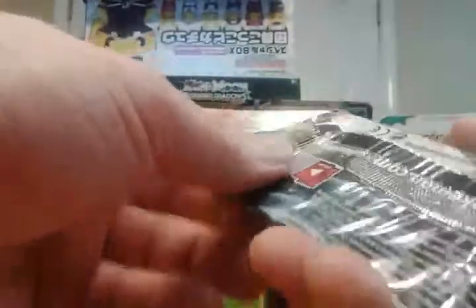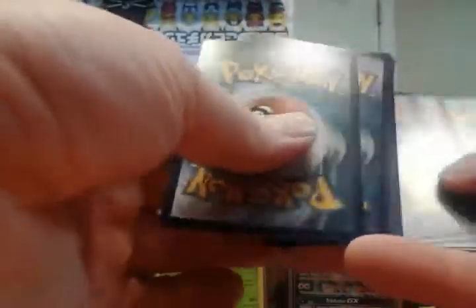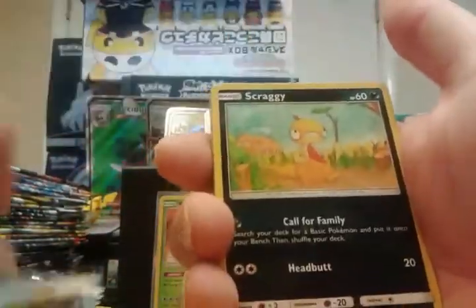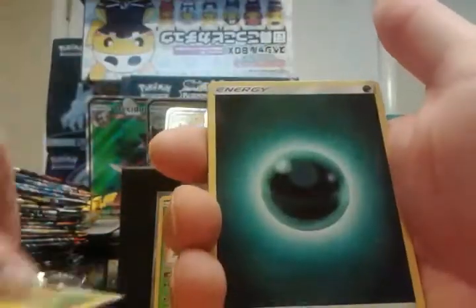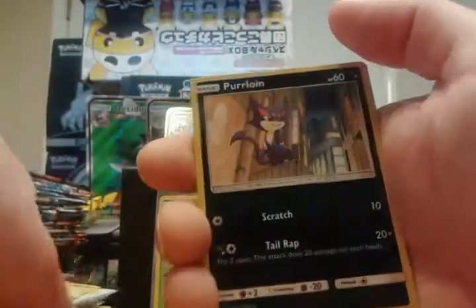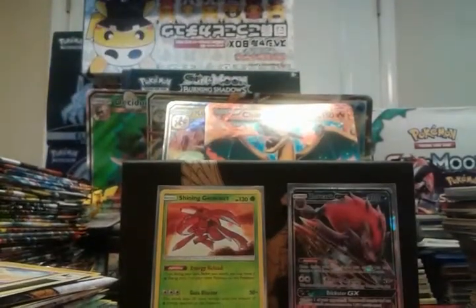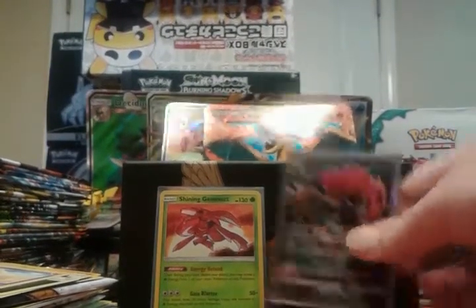In my first ETB I got a Zoroark and a Shining — it was a different Shining. Will this ETB be exactly the same? Come on, I need one more pull. Voltorb, Croconaw, Scraggy, Tauros, Plusle, Darkness energy, Switch, Warp Energy, Arbok, reverse Purloin — and nope, hello Keldeo. So we got one reverse rare, no reverse energies, got the Zoroark GX and the Shining Genesect.